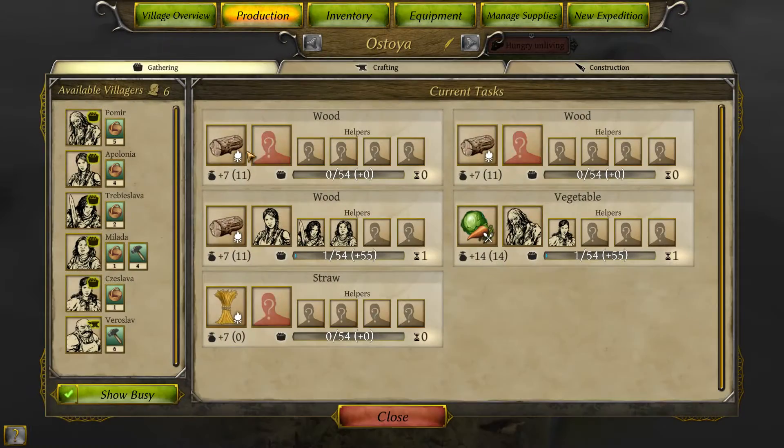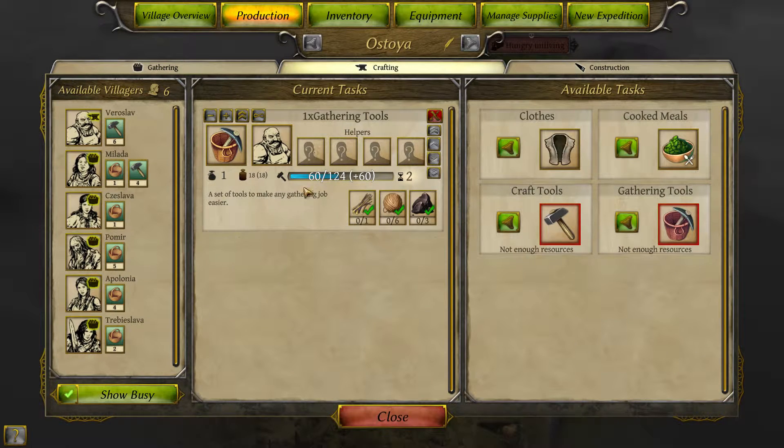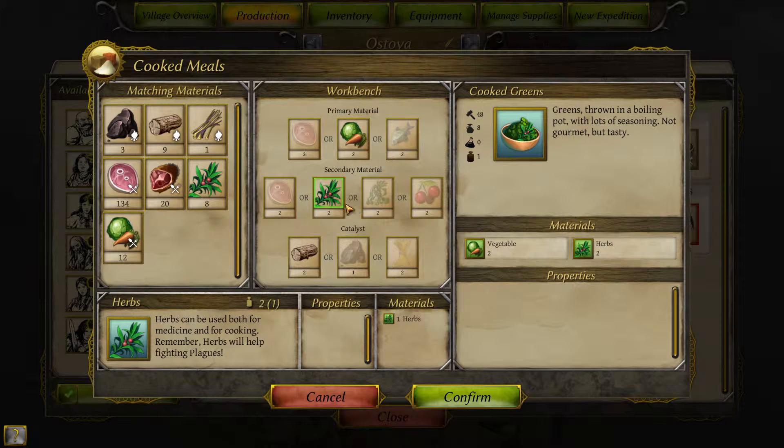Let's go ahead and check out Astoya, check the production here. We now have 14 vegetables, which is important, and we have 11 wood, which is good. So we're going to manage supplies and tell them they should eat the vegetables and not the meat now. In production, we're going to go to crafting — he's still making the gathering tools. I'm going to go ahead and put her on the gathering tools, and then we're going to move over to the cooked meals and set up these items. Certain things like vegetables have to go in the top slot, they can't go anywhere else, and herbs can't go in the top — they can only go in the second slot.